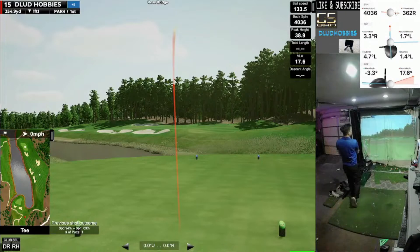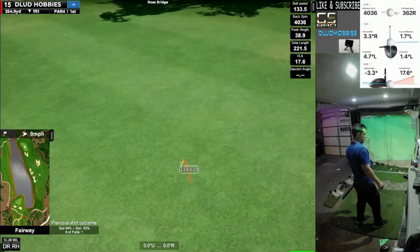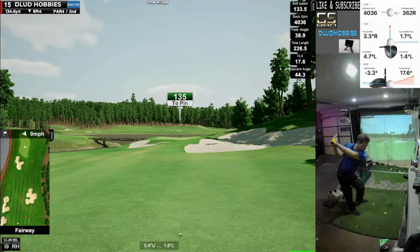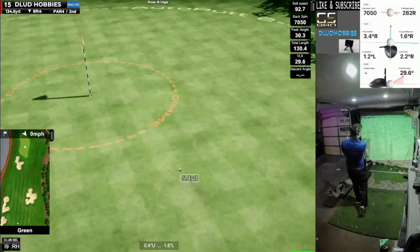Here's another cool hole — a short par four. That's just a little driving wood, is what I'm calling that. 226 carry — that's good for that club. Trying to play this one back in my stance. It's gonna leak out to the right a little bit and be safely a par — a couple yards away from a birdie.